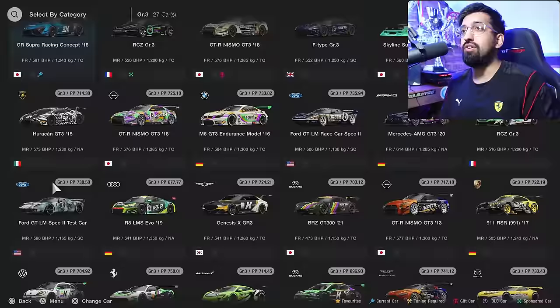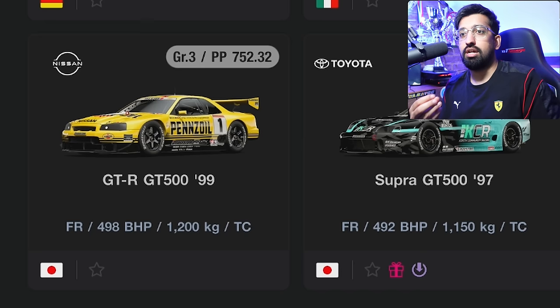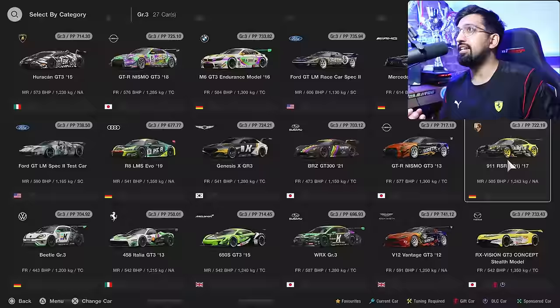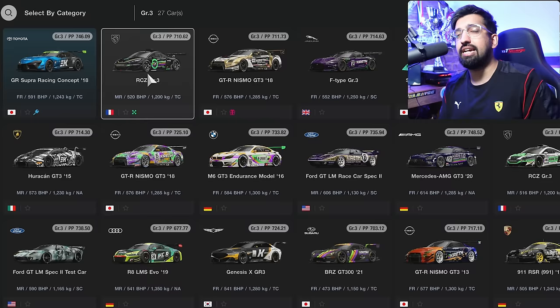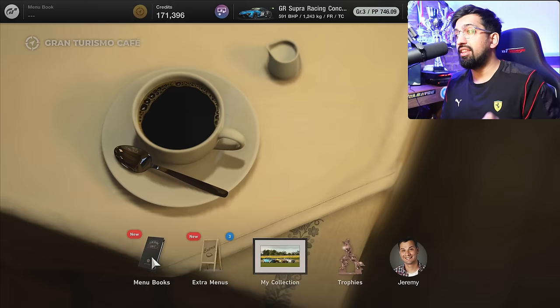Number seven, Gran Turismo needs to add more up-to-date race cars. It's now got to the point where it's actually embarrassing how old a lot of these cars are. The 458 Italia GT3 is over a decade old, the McLaren's a decade old, the Aston Martin is a decade old, the GTR is a decade old, the Porsche is an old variant now. Either create amazing cars like the Peugeot hypercar that's built an incredible platform, or give us the up-to-date IMSA and WEC latest GT3 racing cars. It needs to be done.